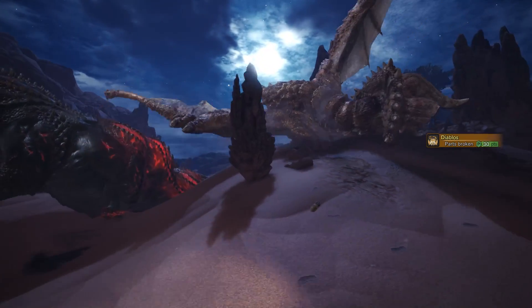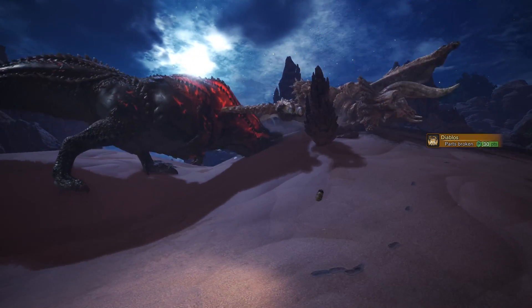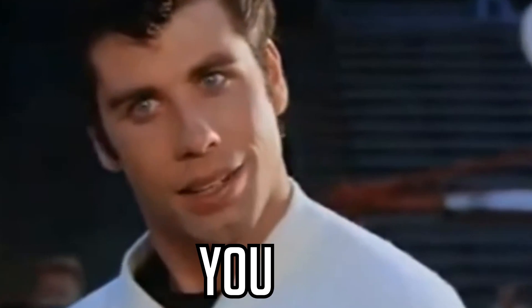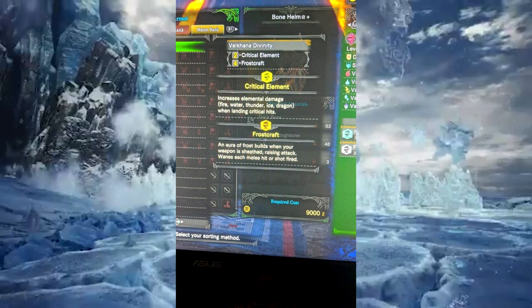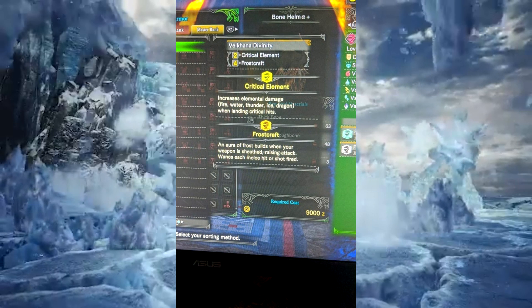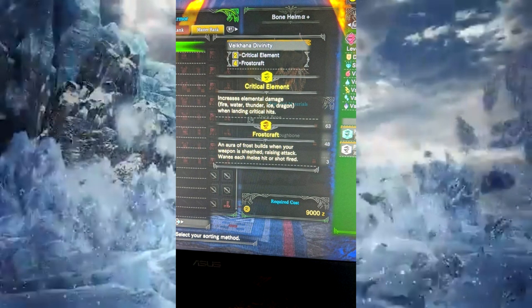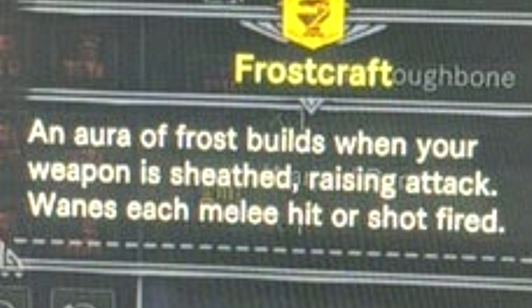Starting with Valkana's armor skills — and look, they're going to give you chills. We have Frostcraft, and we also have Critical Element 2, but that's nothing too crazy — we've obviously had that for a long, long time. But Frostcraft is fascinating.